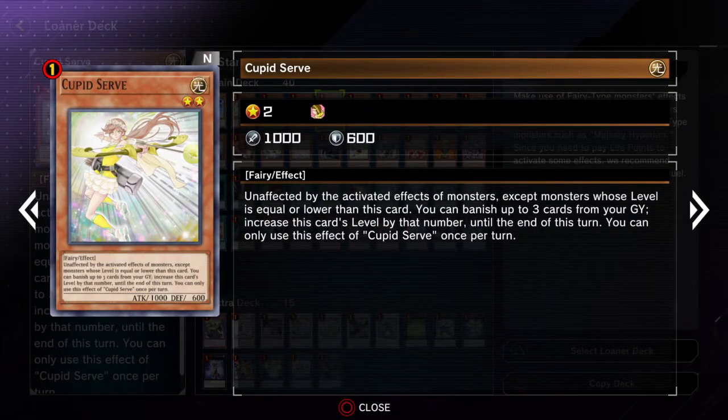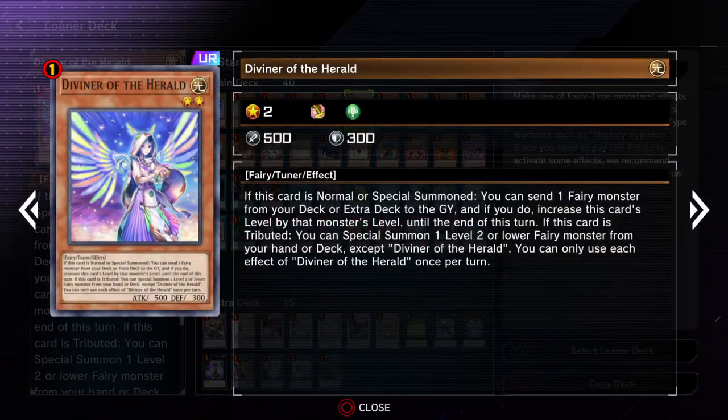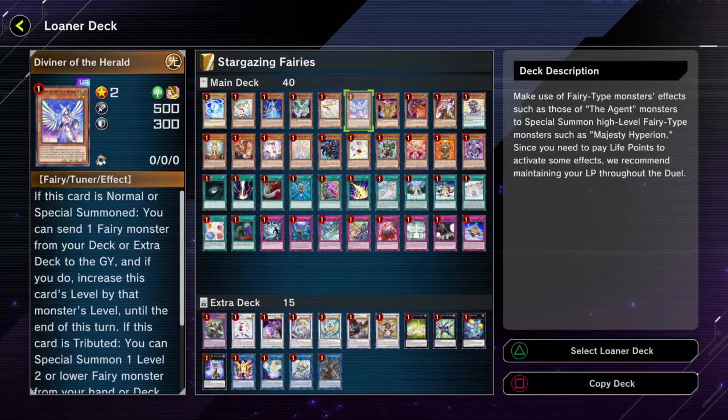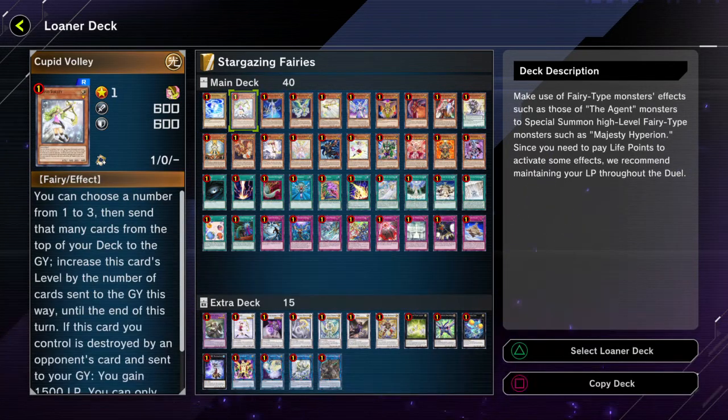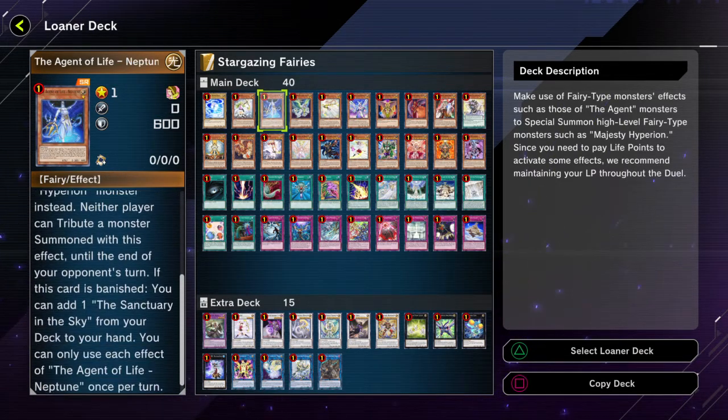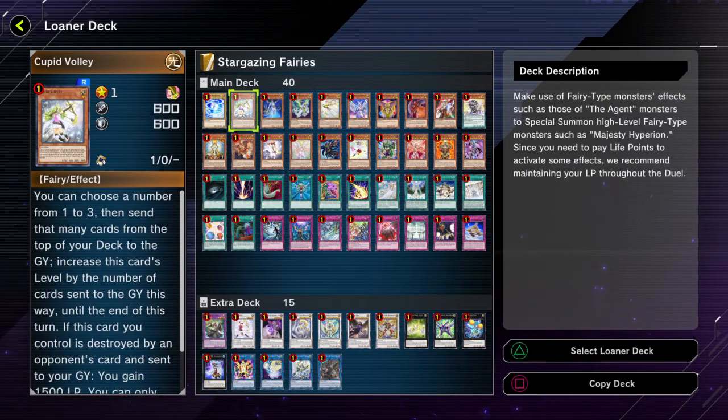And then Cupid's Serve — this one allows you to banish cards from your graveyard, which I don't think is as good, but maybe if you have cards that like to be banished. And then Diviner of the Herald — this one allows you to either Fairy from your deck, or send one from your Extra Deck to the graveyard. And then when it's tributed, you get to special summon a Level 2 or lower fairy from your hand or deck, which allows you to special summon a Neptune or Earth. Probably the best special summon would be Cupid Volley.